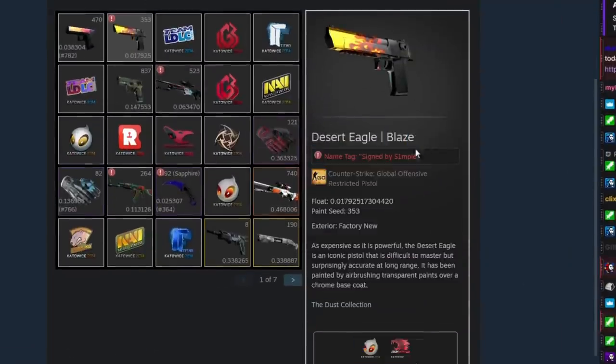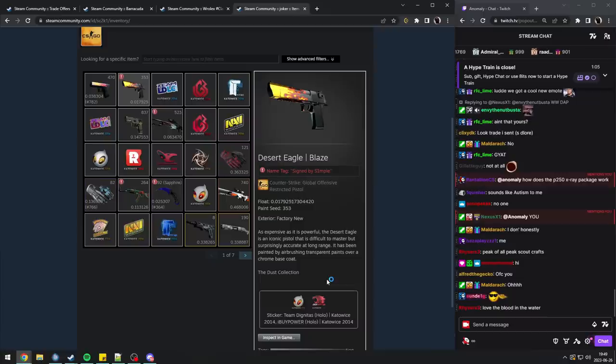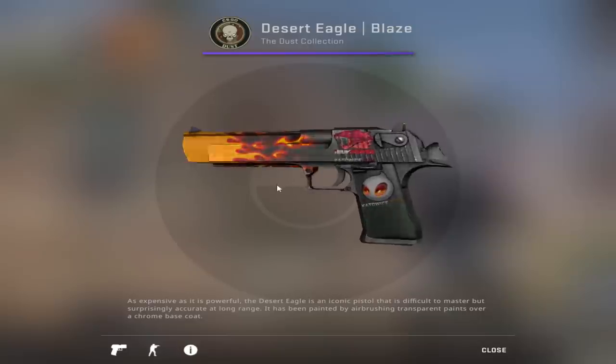His inventory is really cool. This deagle is absolutely insane — dignitas hollow and eyeball power hollow. Let me see the positioning... yes, this is insane. Best position on the deagle as well. Sadly the dignitas is on the handle, but it's still insane.